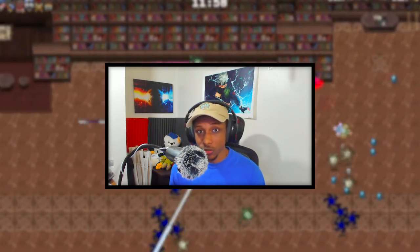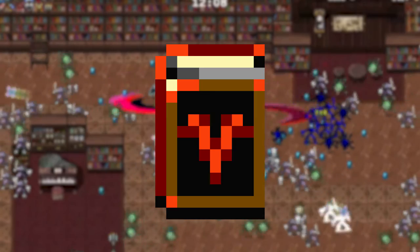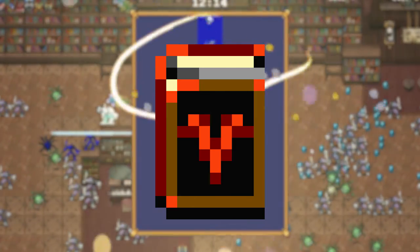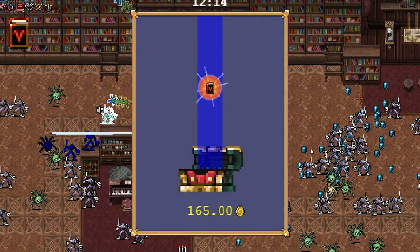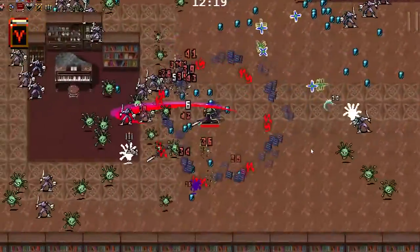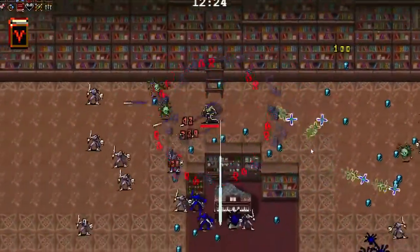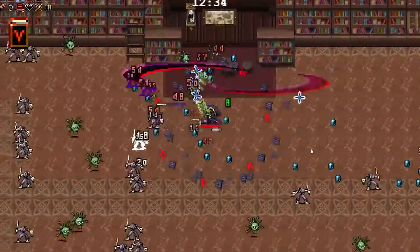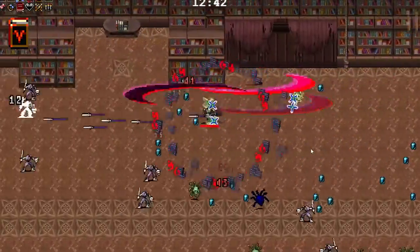The first weapon on this list is definitely going to be the Unholy Vesper. The Unholy Vesper is an evolved version of the book — the book that goes around in a circle. This is a very strong weapon and I use it in almost every single one of my builds, mainly because of the crowd control it has. If you can make these spin really fast around your character, you will definitely not get hit by any enemies because they won't be able to actually hit you.